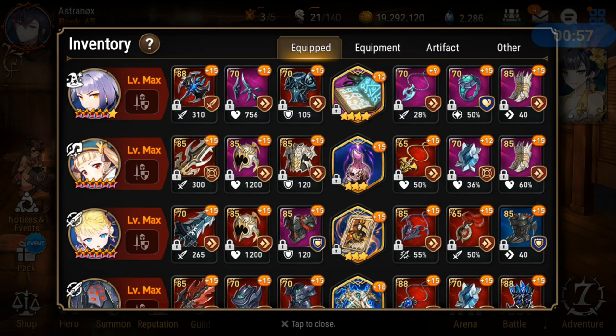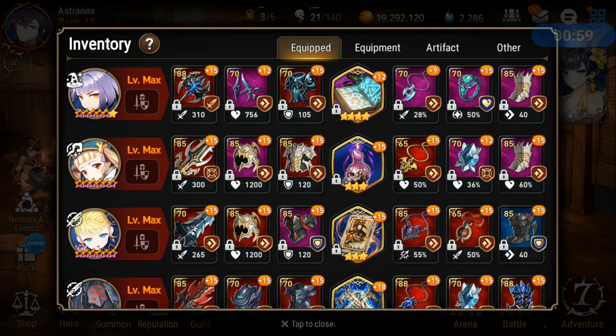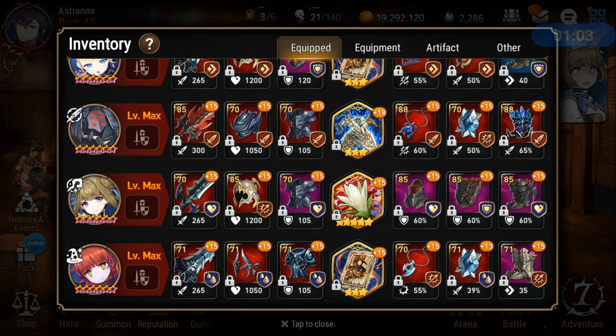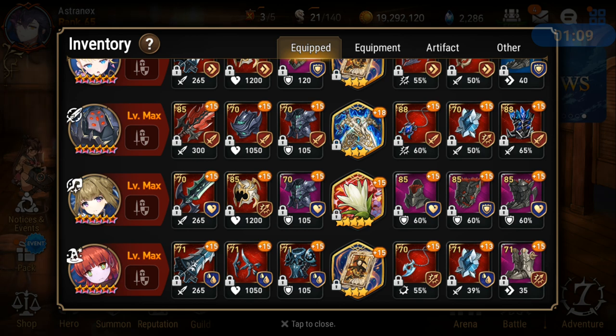Effect resistance, effectiveness, and HP for her is good. This neck is definitely not bad but can always be better. This is on speed — I have her on speed. There's a lot of other heroes, be it attack set or just an offensive necklace. Even Angelic Momrenzi — I mean she needs effect resistance, but this has 13 speed which is pretty high.